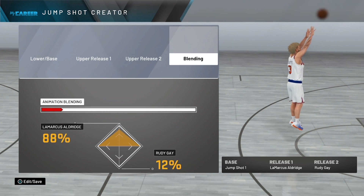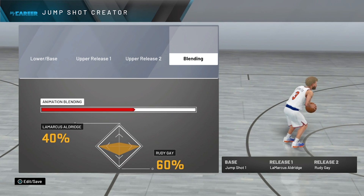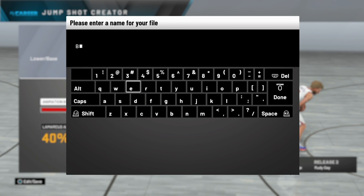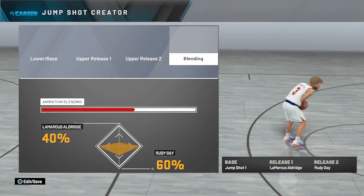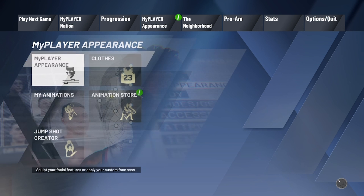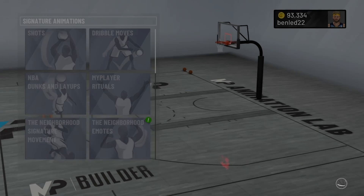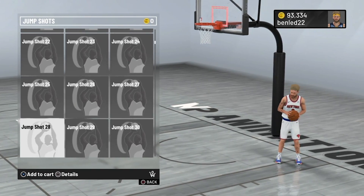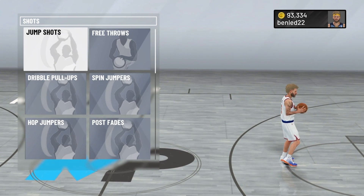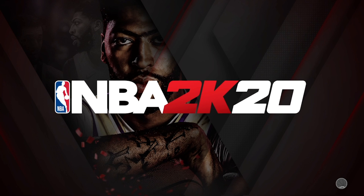For the blending part I think it's LaMarcus Aldridge at 40 and Rudy Gay at 60 — maybe the other way around. So that's your blending. Save it so you remember. Now once you get back into the neighborhood you have to buy the base jump shot. You go to the animation store, jump shot 38 is the base. Go down to 38 — it's free. Purchase successful. Now you're good, basically you've got to equip it.